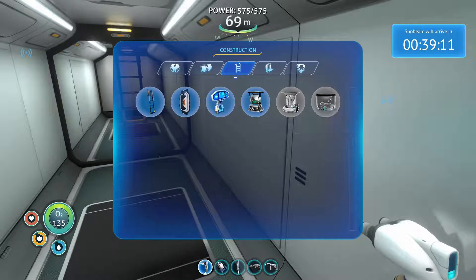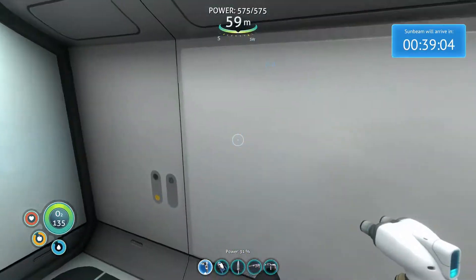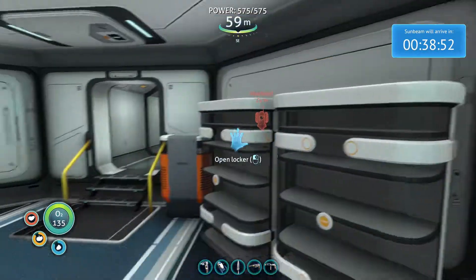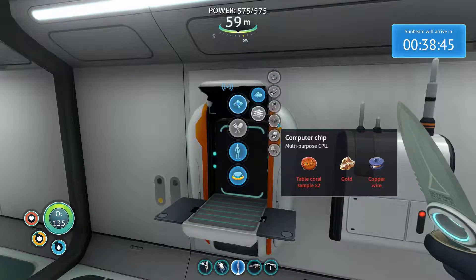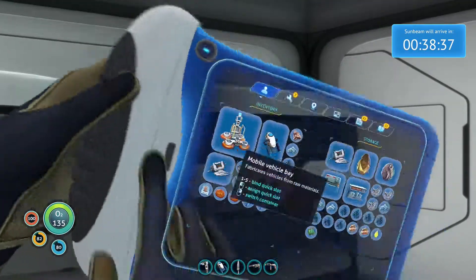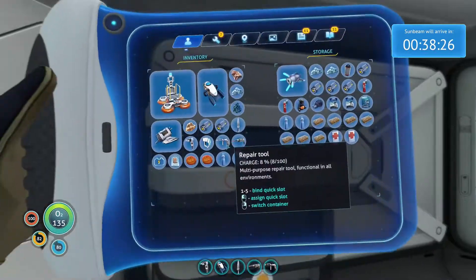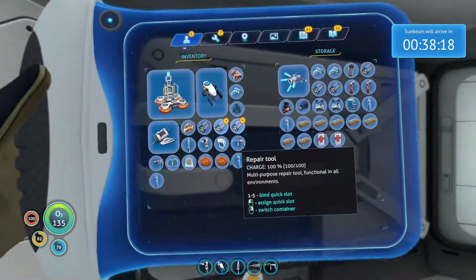I want to check our build menu and see what we're sitting with right now. We don't have a nuclear reactor. Have I done the modification station yet? I don't think I've done that — I want to make that. We'll put it in the Cyclops. We need another diamond, a computer chip... and a computer chip needs two table coral, gold, and copper — and I don't have any copper.